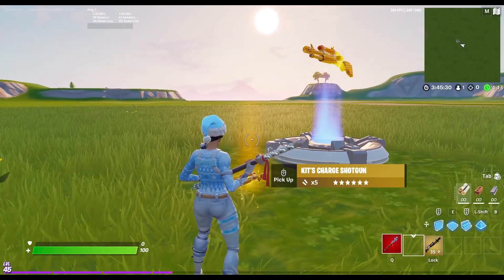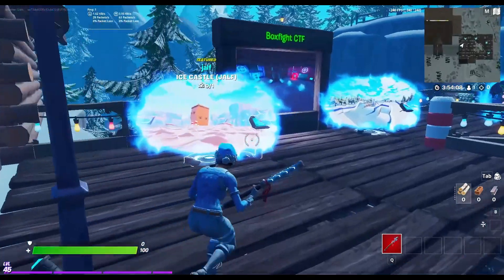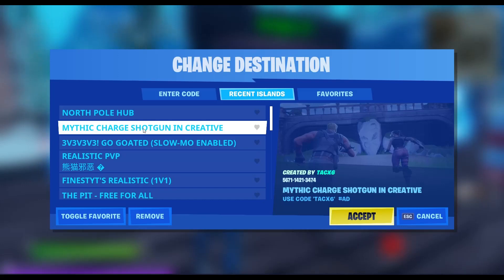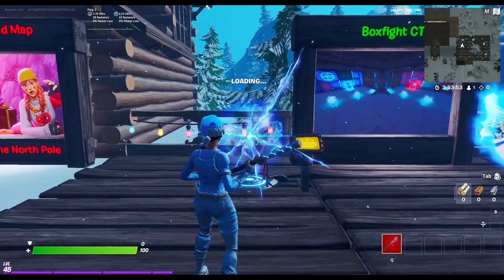So what you have to do for this glitch is put in the map code that I'm about to put in here. This is the code to the map - mythic charge shotgun in creative. The code is right where my mouse is on screen and you want to wait a second for that to load in.